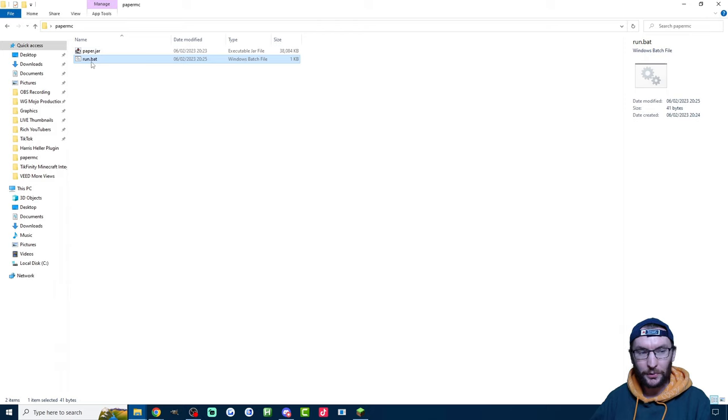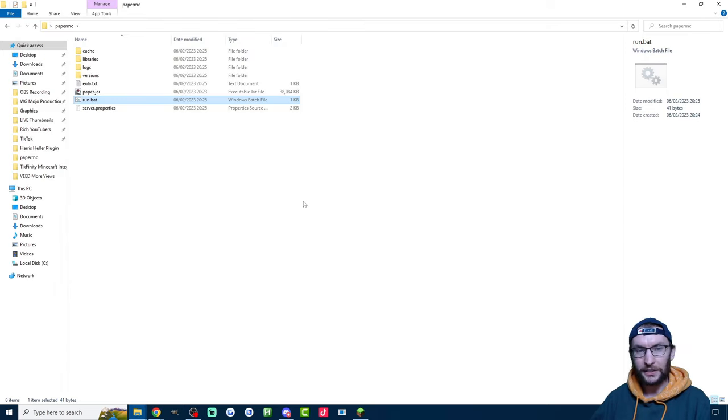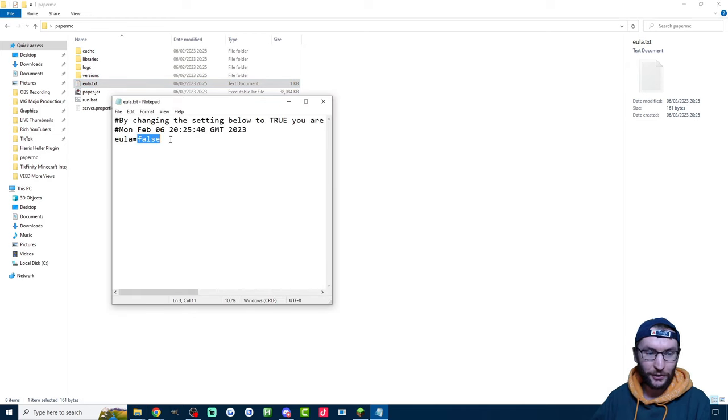Now double-click Run.bat and it's going to run some code. The code has finished running, but you've probably noticed nothing much has happened. That is because we need to double-click the eula.txt document and change false to true — we need to agree to the end user license agreement. Change false to true, Ctrl-S to save, and close it.